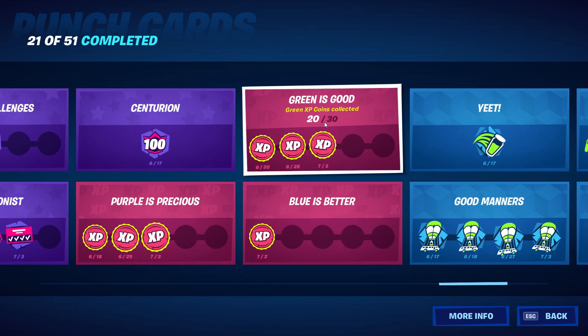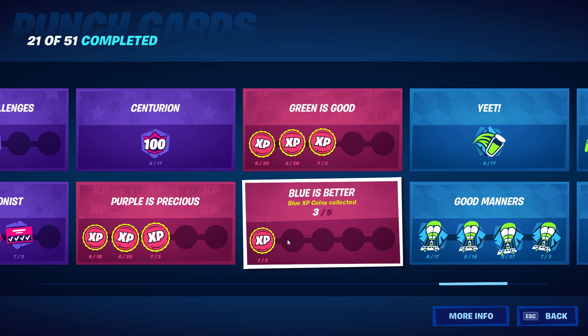Green is gold: 20 of 30, and there are only 20 green XP coins so far through week three. Blue is better: I've completed all five and even made a video on collecting all five in one game, but it's only showing 3 of 5 for me — this seems like either a bug for my account or a wider issue.